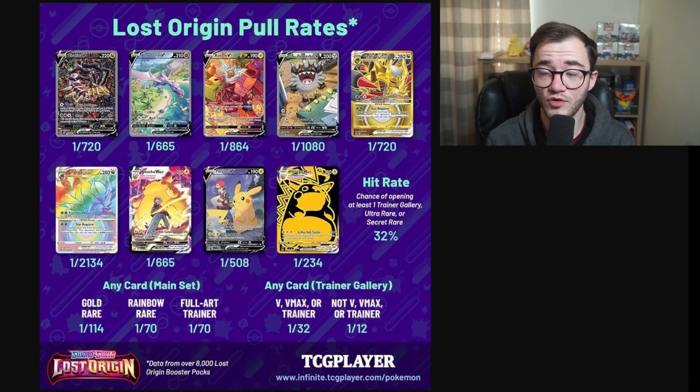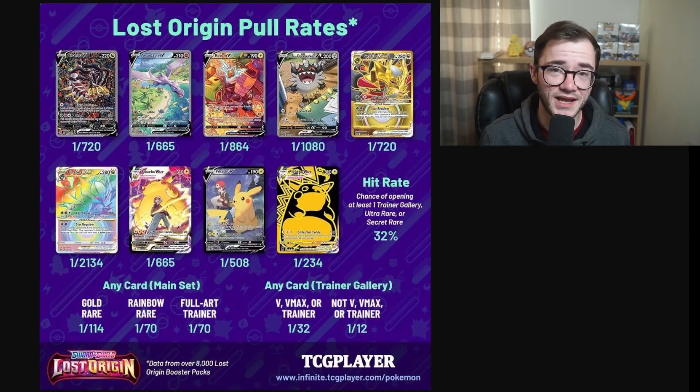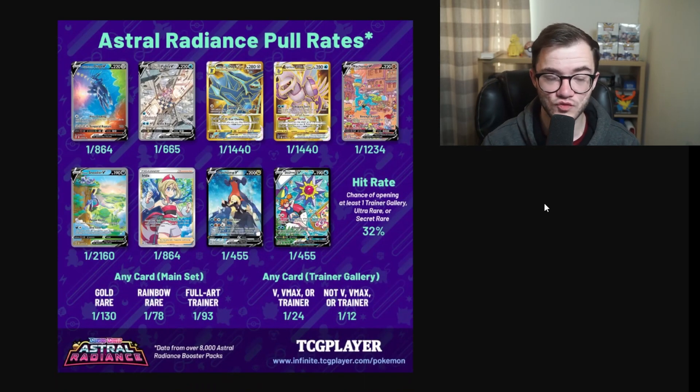The Aerodactyl is reaching crazy heights because people aren't really pulling it. The hit rate — cards I'd say are better than a holo, like Trainer Gallery cards — is actually pretty good. The Trainer Gallery really helps; you get on average around 15 hits per box, which is very strong. In previous sets without Trainer Gallery, we were seeing maybe seven or eight hits per box.